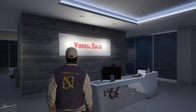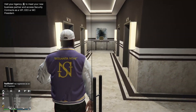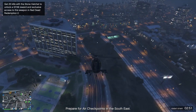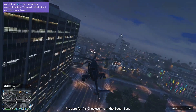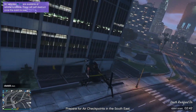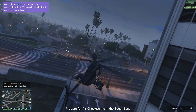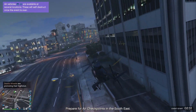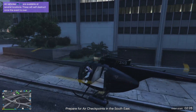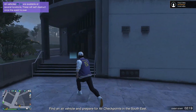Let's buy it! Visit your agency to meet your new business partner and access security contracts as a VIP, CEO, or MC President. We're going down to the ground and heading inside. The garage on this building is really cool - it's around the side. We'll land the helicopter half on the sidewalk and head inside the agency.